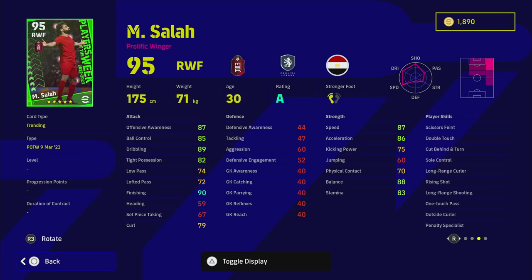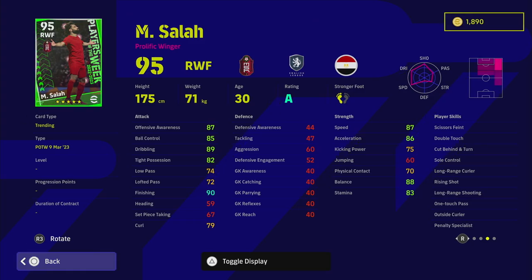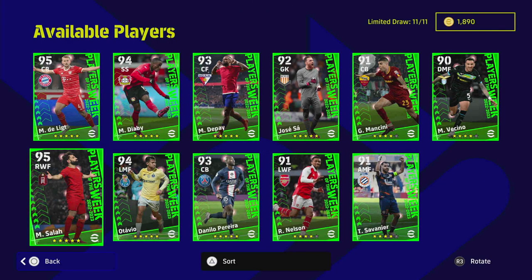Salah - me and Salah just don't get on, and it doesn't help that I'm a United fan. His skills, stats, movement - everything is perfect, but I just can't play with him. At 90 finishing, this is one of the best versions they've released: 87 speed, 86 acceleration, 90 finishing, excellent defensive awareness, dribbling and ball control. Tight possession is a little low but you know what you're getting with Salah - some love him, some hate him.